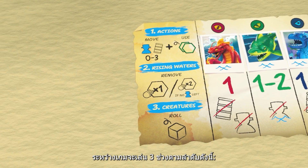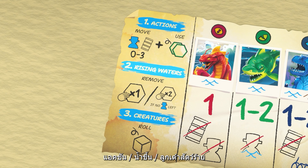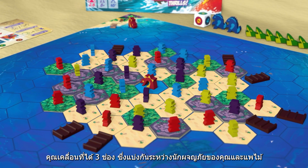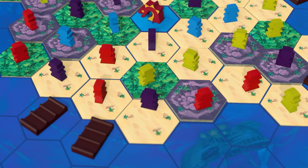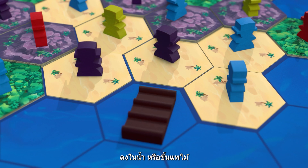During your turn, play all three of these phases in order: Rising Waters, Creature Die. You have three moves to split between your adventurers and rafts — choose wisely. You can move an adventurer across tiles, into the water, or onto a raft.